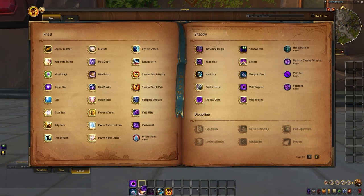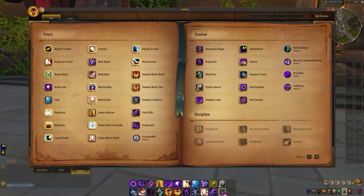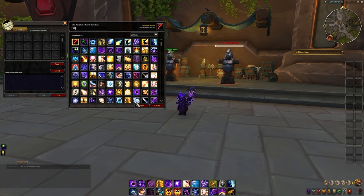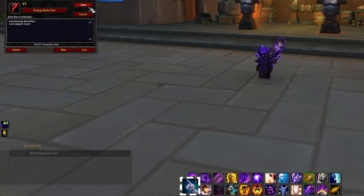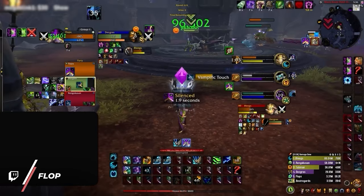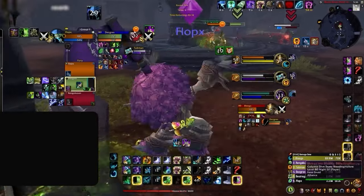Offensive cooldowns like Void Eruption, Shadow Fiend, and Void Torrent can be grouped. Then defensive cooldowns like Dispersion and Desperate Prayer can also be in one section. You can then repeat this process for CC and mobility. Another very common way to build on this is to change the icons of abilities that don't have cooldowns. As a shadow priest, you never need to check if Vampiric Touch is available since it has no cooldown, so you can create a macro with slash cast Vampiric Touch but use the Mind Blast icon with show tooltip Mind Blast. This way your rotational abilities stay grouped but it makes it much easier to see when the abilities you care about are ready.